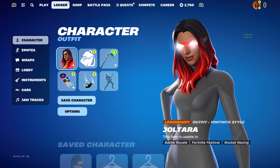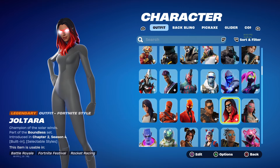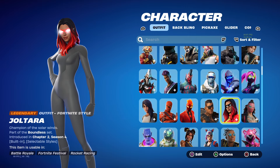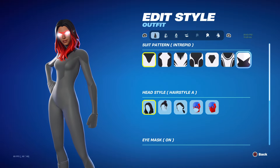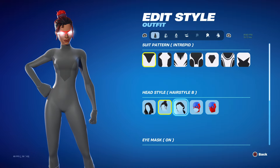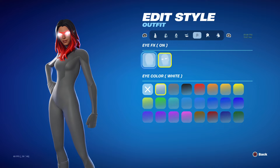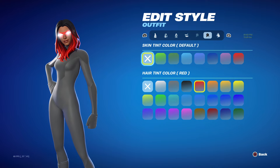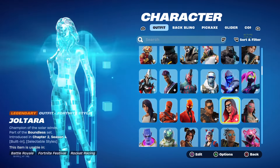Now let's talk about the Superhero Skins. Obviously there are a bunch of male and female skins. I own the Joltara one. As you can see, there are so many different customisable options, including the hairstyles, the patterns, the colours, the eye effects, the skin colour — there are so many.